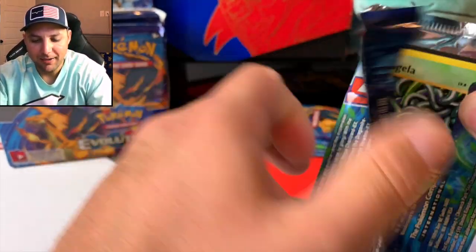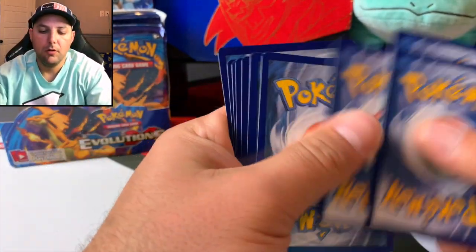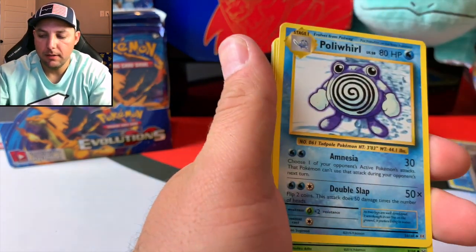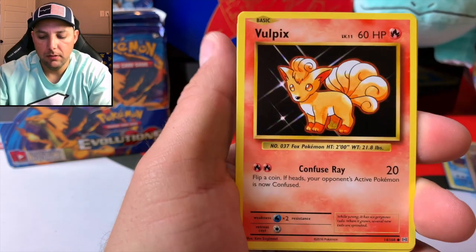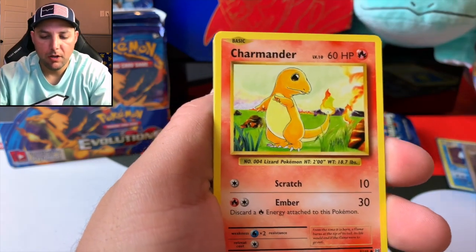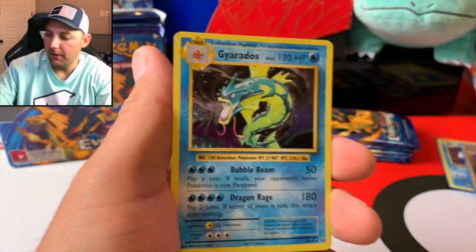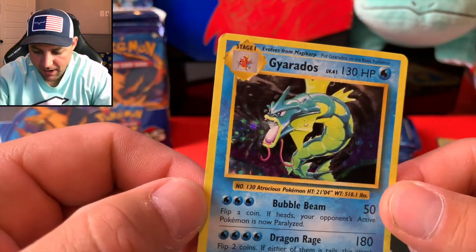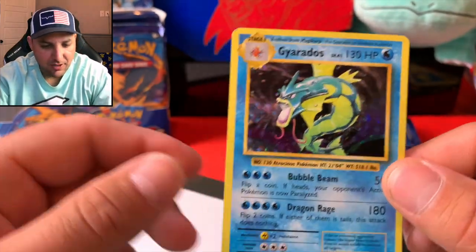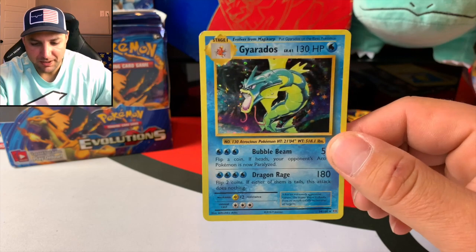We got the other secret rare — Surfing Pikachu! Look at that artwork, man. That is awesome, I love the hand-drawn artwork on here. Sweet card, a secret rare. I wish we pulled the golden cards as easily as we do these secret rares. Drowzee and a Beedrill — we'll take it, especially after a secret rare in that pack. Moving on quickly: Potion, Maintenance, Poliwrath, Tangela, Vulpix, Energy, Voltorb, Charmeleon — and a Ninetales reverse — and another Gyarados holographic!